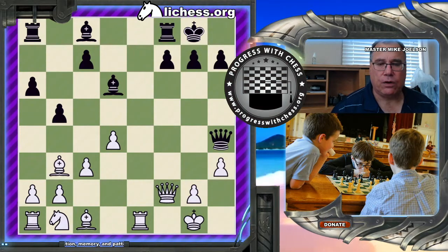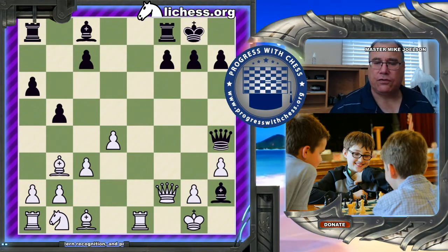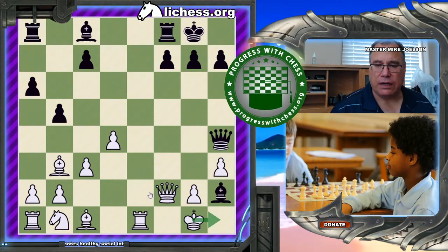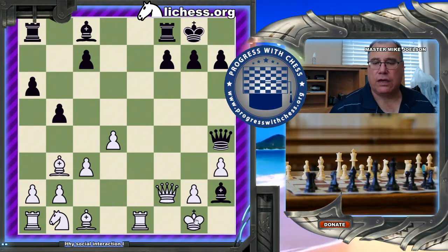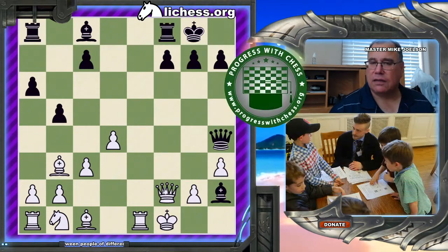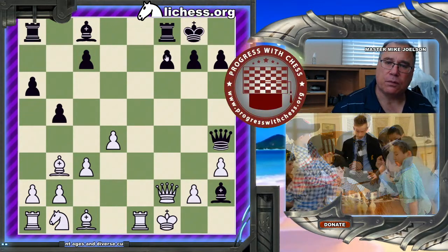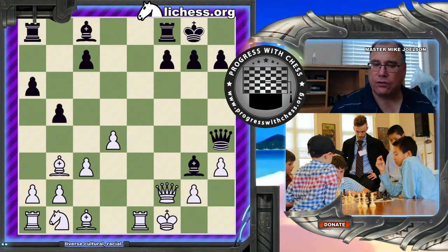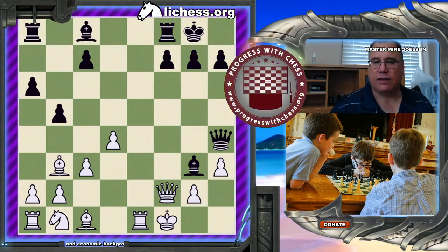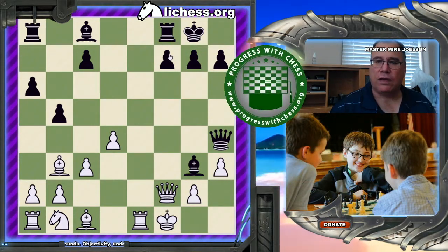Now Black had a much better move here than to go Bishop g3 right away, and that was to go Bishop h2 check right away. Now of course, the King cannot go to h1 because of Queen takes Queen. So the King must go to f1. But because the Queen is still thinking about taking the pawn, it's not going to be effective because when the Rook captures it's going to be with check. So now when the Bishop goes to g3, Queen takes pawn is not possible because the Rook would take the Queen with check, forcing Bishop takes Rook, and then Black wins.